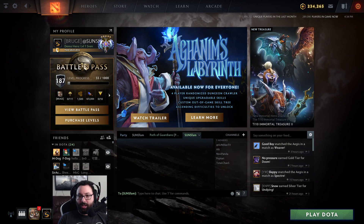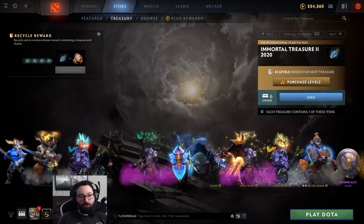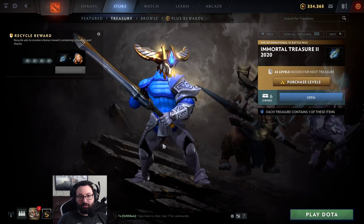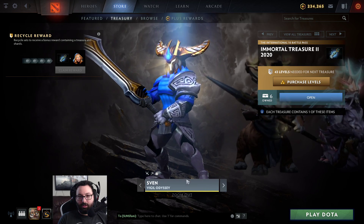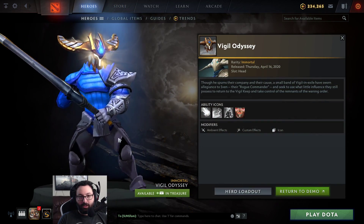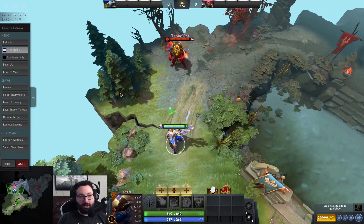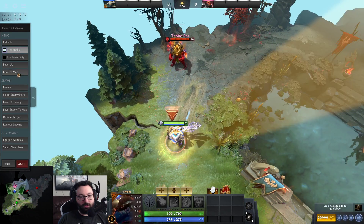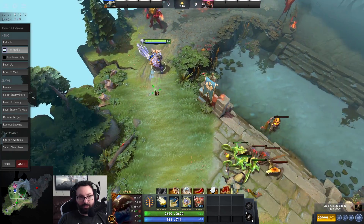Hello friends, welcome to an Immortal Treasure 2 preview of all the spells that are upgraded via the beautiful items that you get in this chest. Since Neil is not here, I will be doing this video this time around. And the first one looks like it's Sven and it looks like it's his ultimate. Of course, we'll be doing a chest opening video afterwards - that'll be a separate video entirely. Let's look at the effect itself.